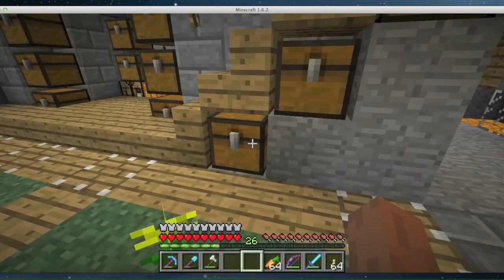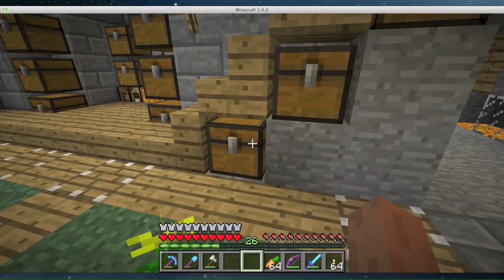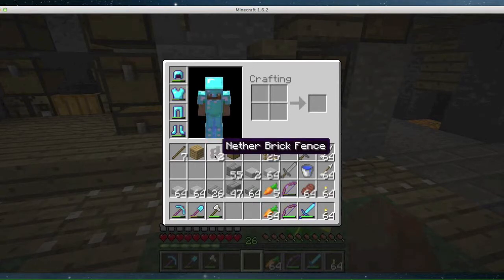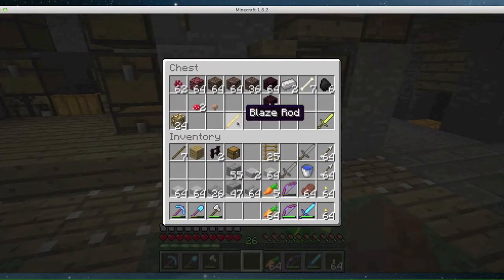In today's episode, I'm going to get started by showing you the recent things that I did in the nether, which include going to the nether and finding, among other things, nether brick fences — which is not at all why I went to the nether. By seeing this one blaze rod, you of course know that I did encounter some blazes. A lot of blazes, actually. I killed about four of them.